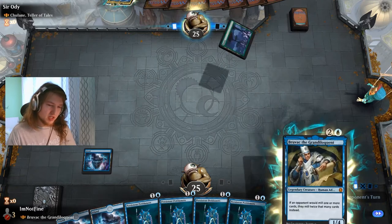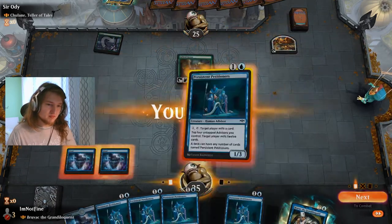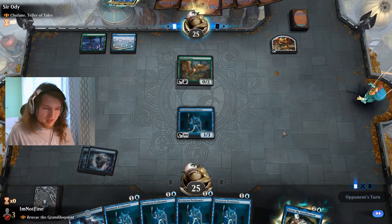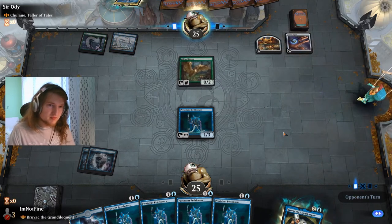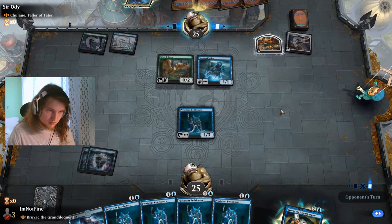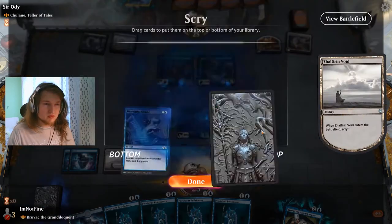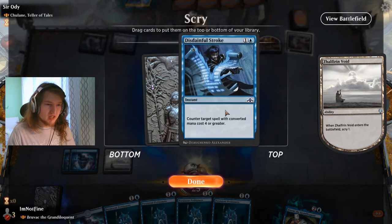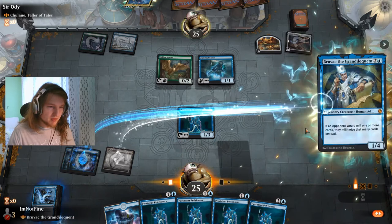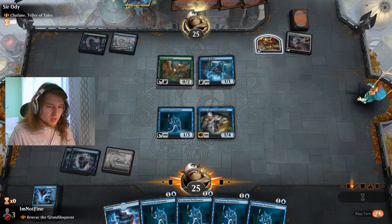At this point we need to draw one more island or a Mox. They have Llanowar Elves and Gilded Goose — okay. Petitioners. At this point the odds of drawing a mana source is the same as drawing a petitioner. Spectral Sailor — not at instant speed. Zhalfirin Void. Let's see what we have on top. It doesn't matter too much if we go for a fast start. I guess if they play Time Wipe. Let's pass the turn — no attacks, because attacking doesn't really do anything.